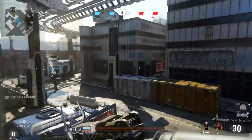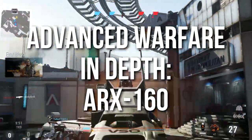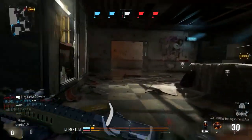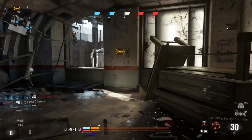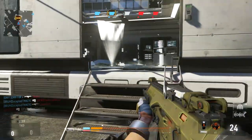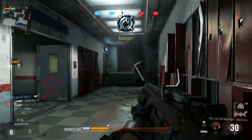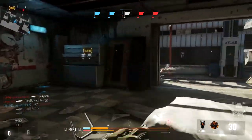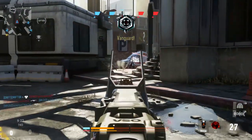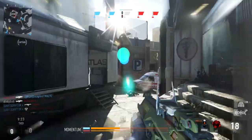Hey guys, Drifter here. Welcome to Advanced Warfare In Depth. In today's episode we're going to be talking about the ARX 160 assault rifle. It's going to be a slightly shorter episode than usual because there's something ridiculously broken about this gun that I'm going to show you, which will sum up pretty much the whole episode. The gameplay you'll see is me using the weapon on Detroit playing Momentum, doing the absolute best I can.